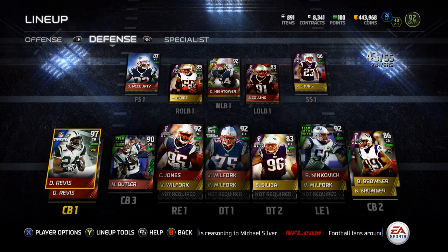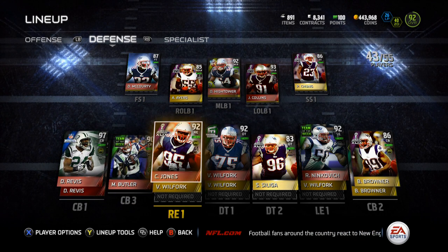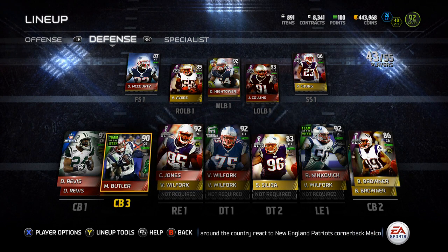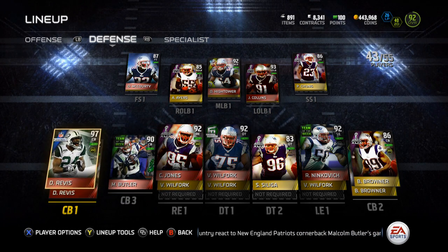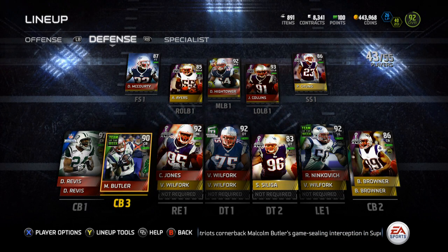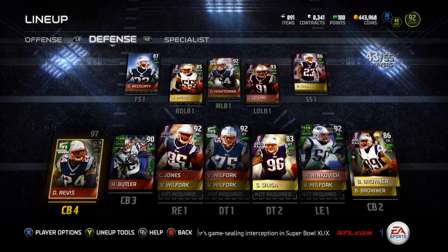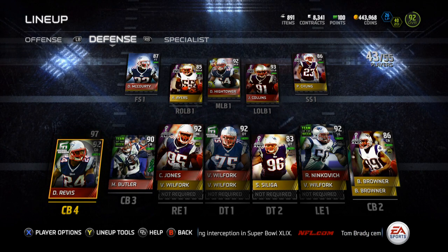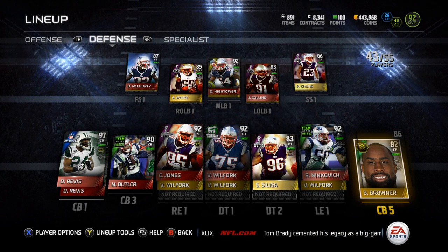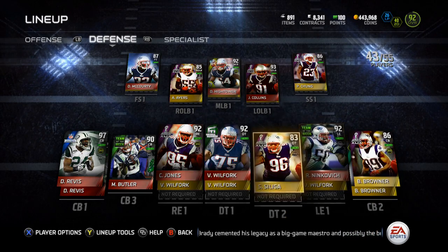At corners, we're looking at Legends Darrelle Revis, Super Bowl Brandon Browner — there should be an Asante Samuel flashback, but I'm not about to spend 200k for him to play on just this team. And then that Team of the Week Super Bowl Malcolm Butler. And then the Football Outsiders 92 overall Darrelle Revis in the fourth corner spot. At the fifth corner, we've got Brandon Browner with the chemistry upgrade just chilling there.